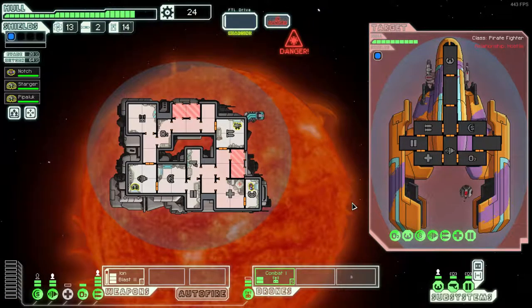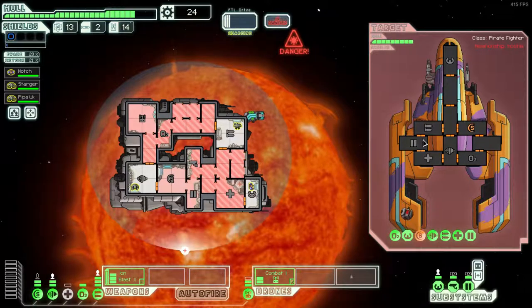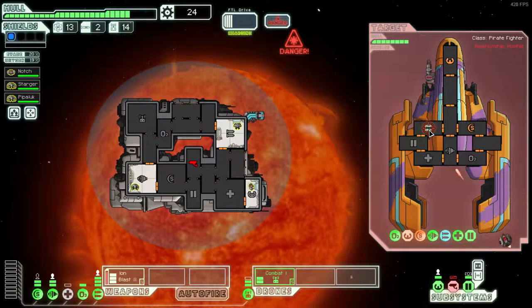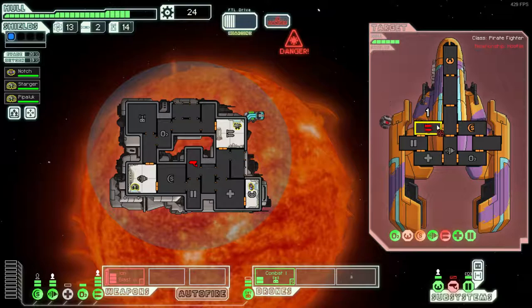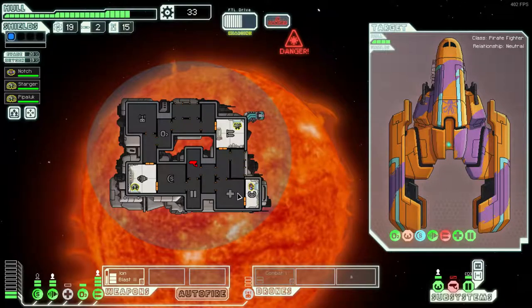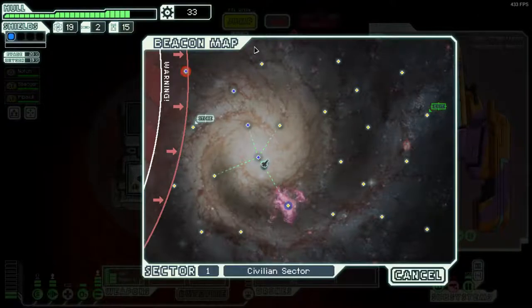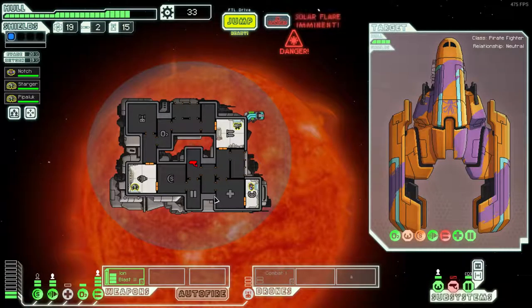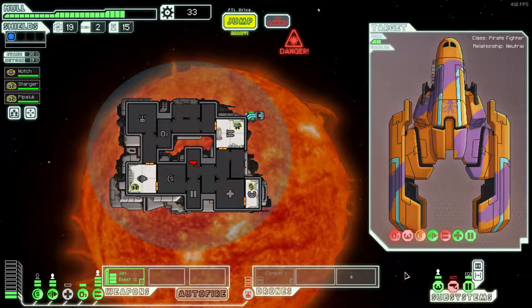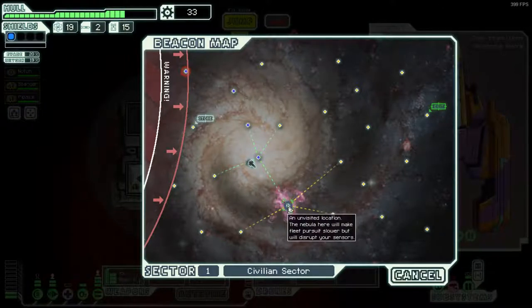I guess we have to use combat drones here — there's no real choice. Let's try and take down their shields as best we can. Shields are down. We should be able to take his weapons down quite quickly. Nice shot from the drone, and the weapons are already fully down. We can survive these fire attacks which should be coming in any moment. That's lots of fuel and a small bit of money.